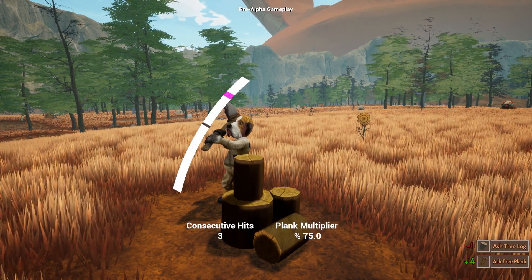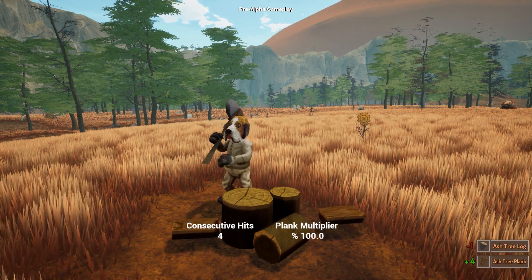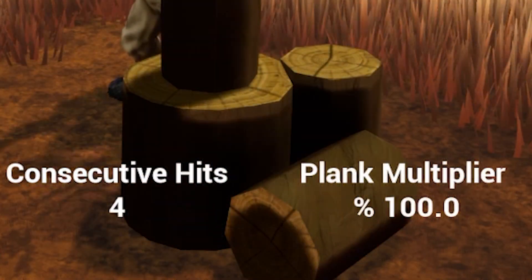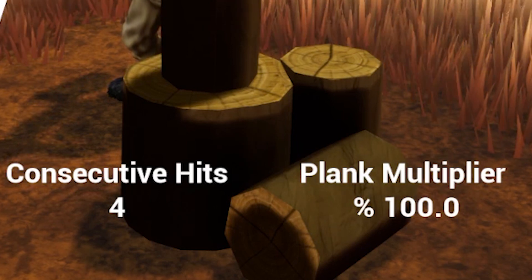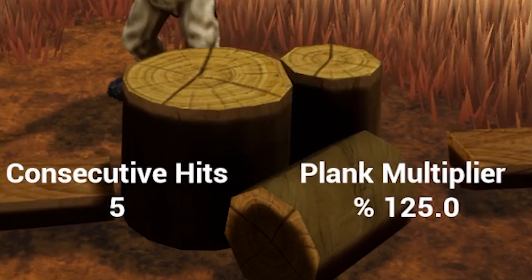If you play well enough, you can easily have double the normal amount of planks. This multiplier is going to be used later when you work as a woodcutter for NPCs — the better you play, the more currency you earn.